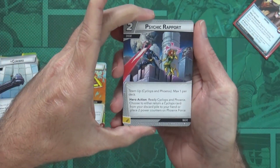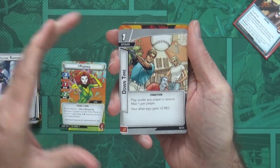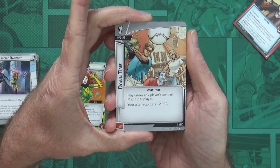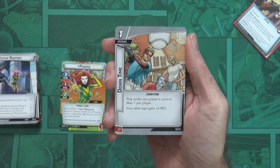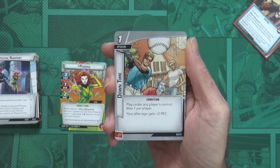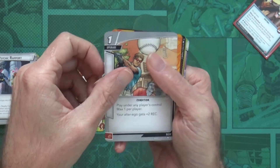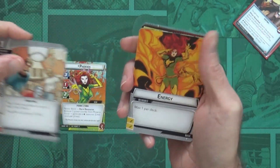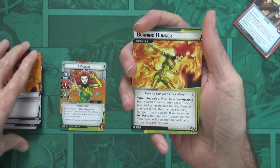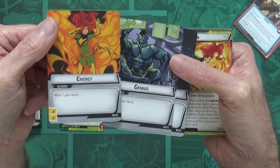Psychic Rapport — we already predicted seeing this one; it was in the Cyclops deck. Downtime: one-cost upgrade, play under any player's control, max one per player. Your alter ego gets plus two recovery. That's good for certain characters — like Captain America staying in alter ego to bring out allies, then flipping to hero form when needed. And the alternate arts for Strength, Genius, and Energy resources are also included.